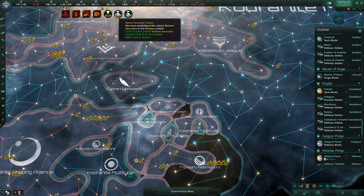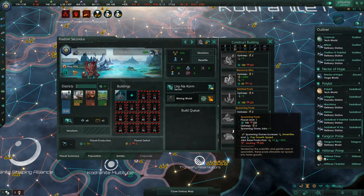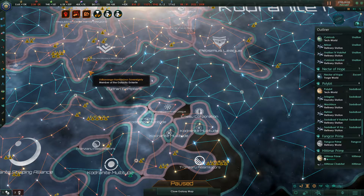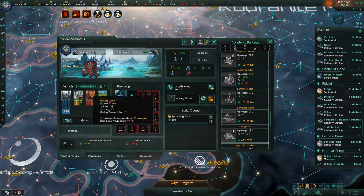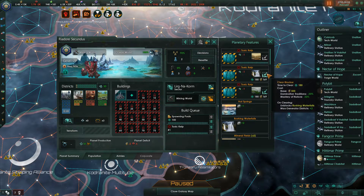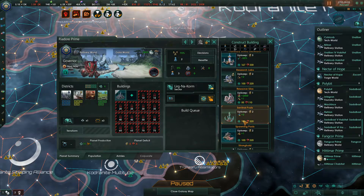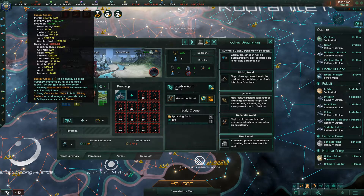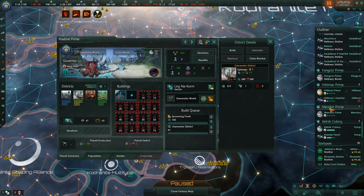We have a newly founded colony here — we're going to designate this as a mining world. The month tick ran us right out of minerals, so we'll buy in 2k minerals. Then we will put in a spawning pool, clear these tile blockers, and put in a mining district. Over here we're going to put in a spawning pool — this one is going to be a generator world to help us with the energy credit crisis we're going to have from buying all of these minerals.